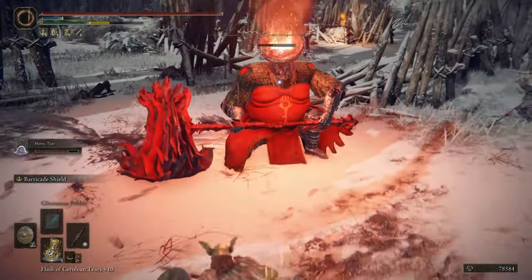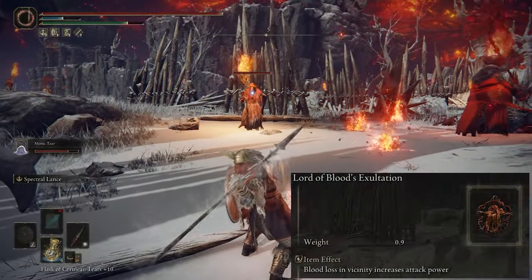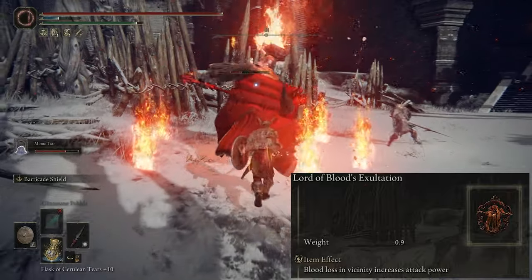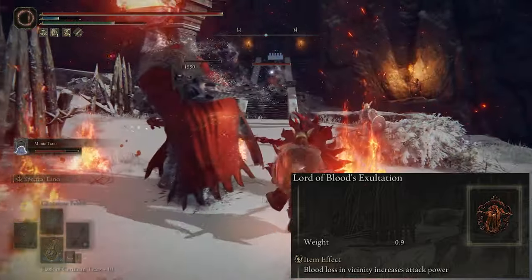There's another talisman to further increase our damage if you do end up using the Cross Naginata, and that being the Lord of Blood's Exultation. It gives you a 20% damage boost whenever a blood loss happens near you, and it only takes one to two attacks to proc this, so it won't be hard to get going at all.